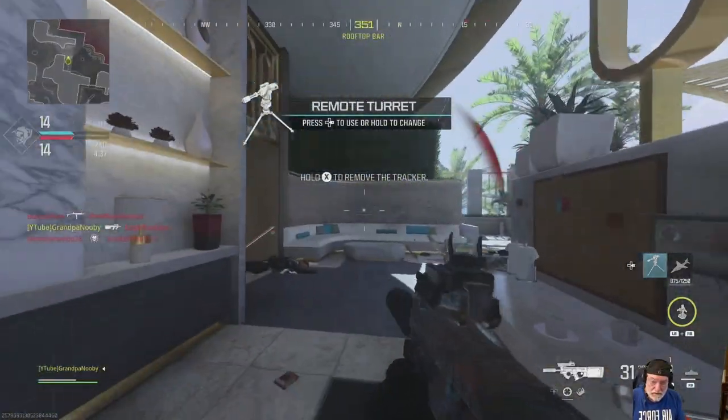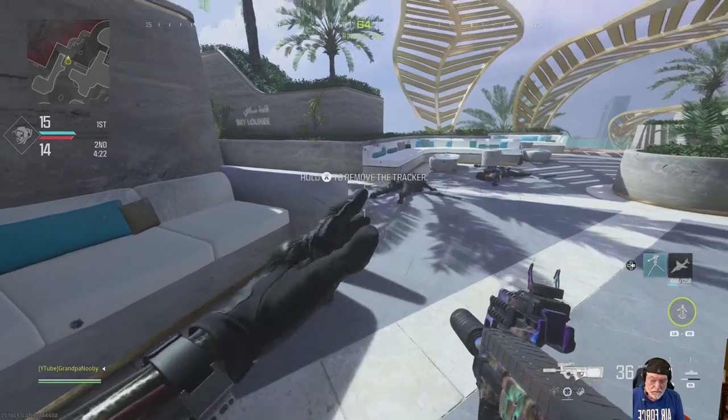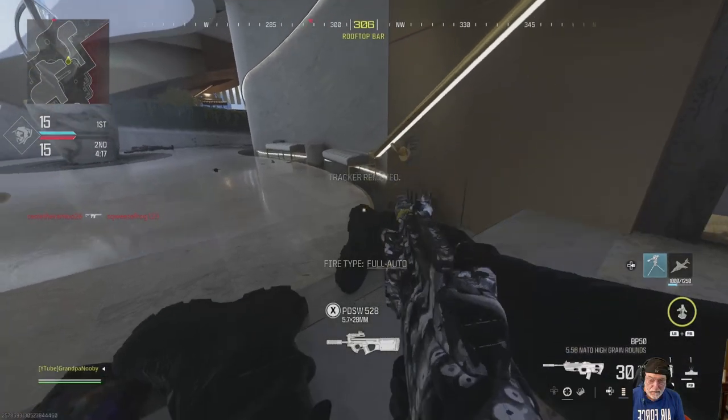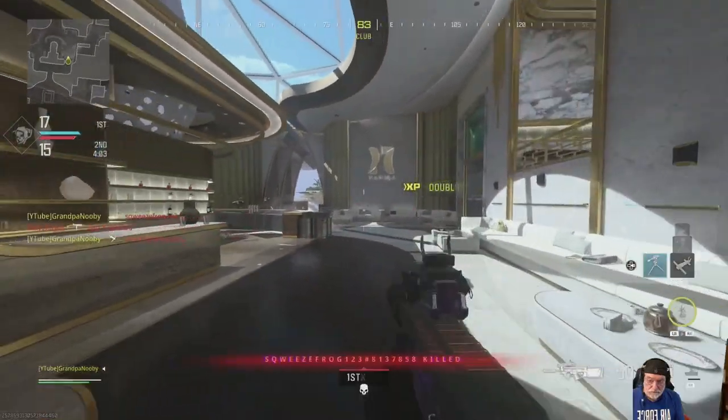I had no clue where to put the turret. I think I got two of them in this game and I never had a clue where to put it. In fact, I'm trying to put it down now and I'm throwing things. And I get gacked because I'm incompetent with the turret.